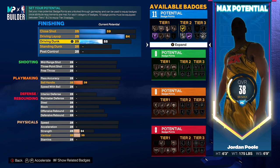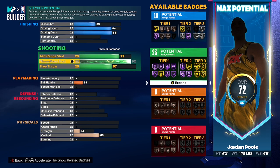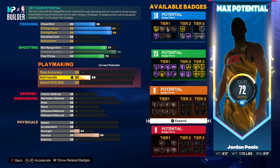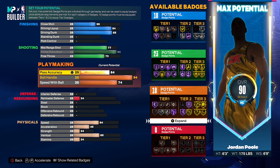Most of y'all know I built my platform off of hitting tough jelly layups and 360 layups — we've got to bring the driving layup up to an 84 so we can get Gold Acrobat. The difference between Gold and Silver Acrobat is night and day. Driving dunk we're bringing up to an 85 to get the Limitless Takeoff and the cool alley-oop dunks. If you don't care about that you can bring it down to 84 for the contact dunks or 80 for the quick drops. For the three-pointer we're bringing it all the way up to 92 to get Gold Limitless Range — that's how we shoot from the logo as you saw in the gameplay.